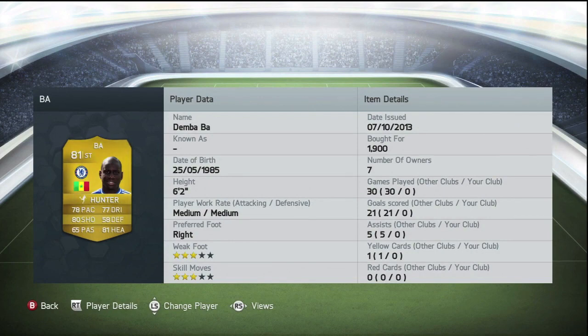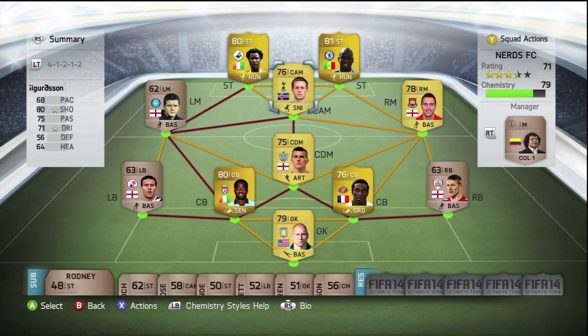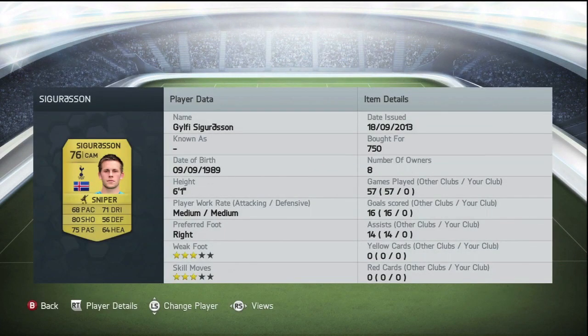We have bought seven new players and the two strikers that I've decided to go with for the start of this series is Wilfred Bonny and Demba Ba up front. Personally, I think they're absolutely outstanding players. You can see the prices that I bought each and every one of the players for on your screen.